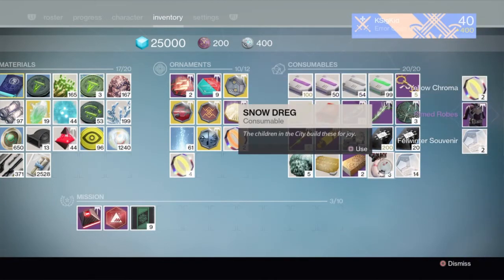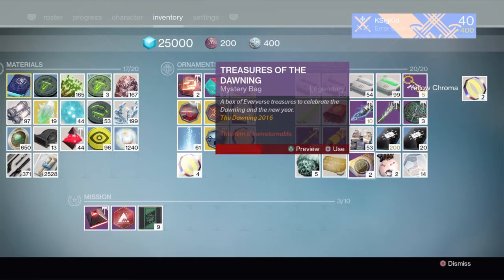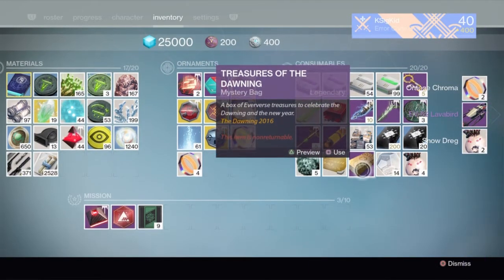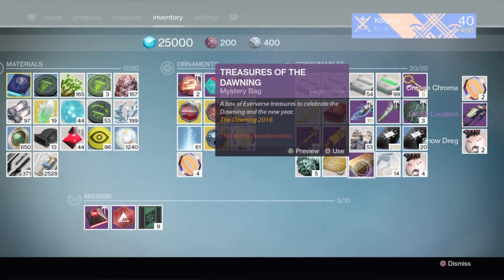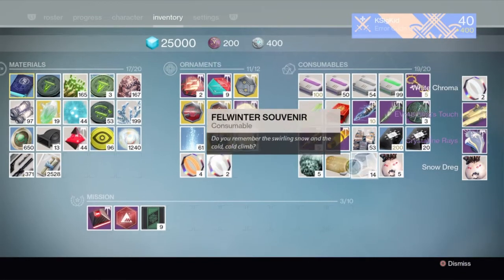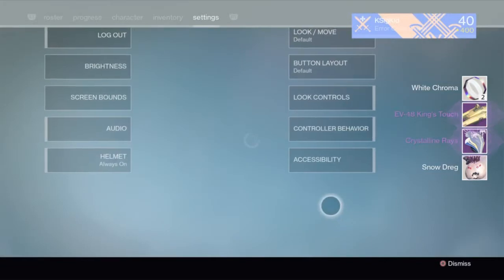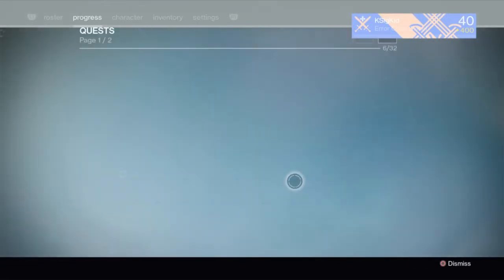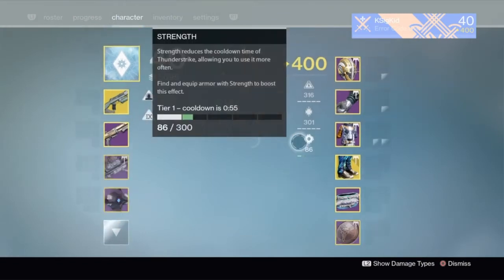For number three, we got more robes. I accidentally put on a snowman head — oops, my bad. For our fourth one, we got our first new sparrow — Lava Bird. Is that cool or not? We're gonna have to wait and see. And for our final one — oh yes! We got the gold sparrow! We got the gold sparrow and the helmet, which means we can go ahead over to the Eververse Trading Company and get the extra sparrow and shader as well.